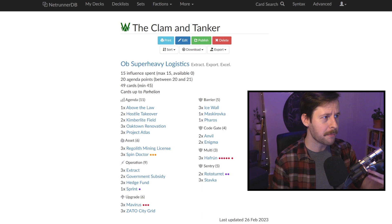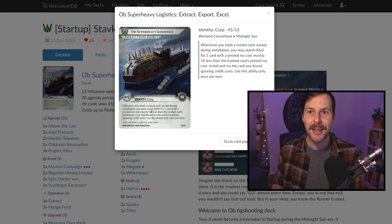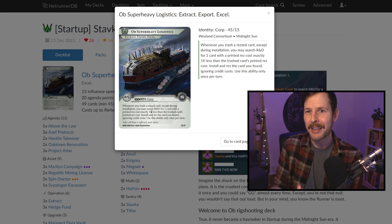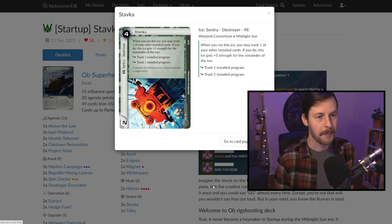The basic idea behind this deck stemmed from a write-up that Dark Ray posted in December upon the release of Parheelion, talking about the Stavka half-run combo. If you've never seen this interaction before, it's a bit tricky and surprising. For this to work, we have to be playing AWP — my favorite Weyland identity — which says that once per turn, when we trash an installed card, we can search our deck for a card that costs exactly one less and get it rezzed and installed for free. This means we can start producing things at instant speed if we have abilities trashing our cards at instant speed.